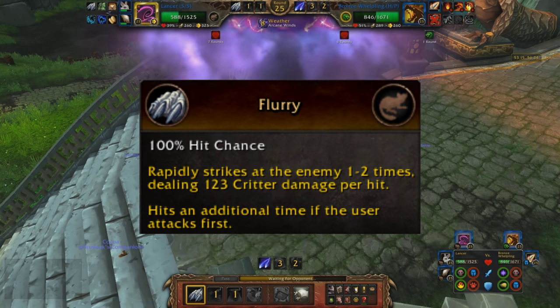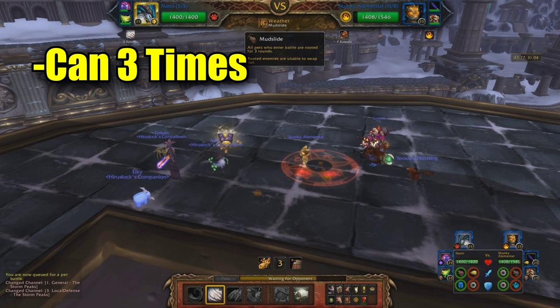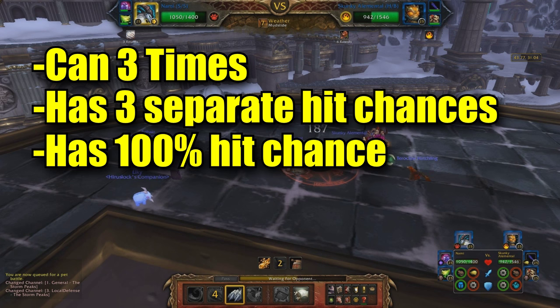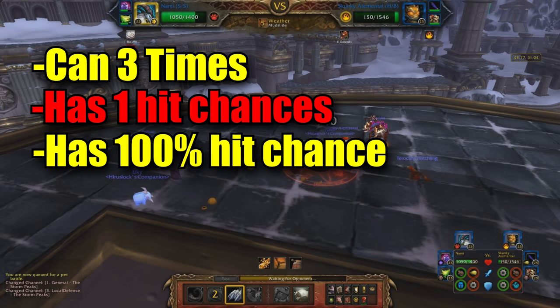So why is Flurry unique? Because it's coded differently. Flurry has the potential to hit 3 times, and each time it's going to hit, the game rolls a die to see if it will hit or not — all 3 times — in addition to the rolls for the extra hit. The ability has a 100% chance to hit, so you'd never know it worked this way until you were debuffed with a hit-reduction ability. Every other multi-hit ability does not work this way; they simply roll a die once to see if it hits, then roll again to see if it hits extra times.